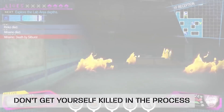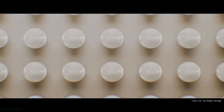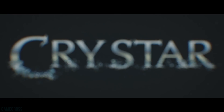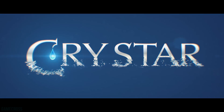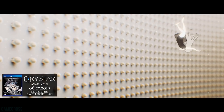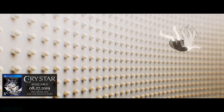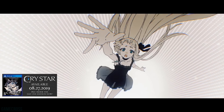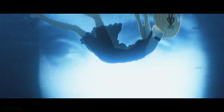Also from Spike Chunsoft: they've announced they will be localizing the action RPG Crystar. Crystar will be coming physically to PlayStation 4 on August 27th. The game is an action RPG centering around a girl named Rei and her little sister Mirai. They're dragged into the afterworld of purgatory, and to save her sister, Rei signs a contract with the demons of purgatory to fight the monsters infesting their world.